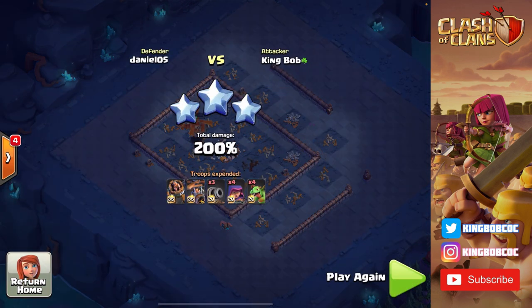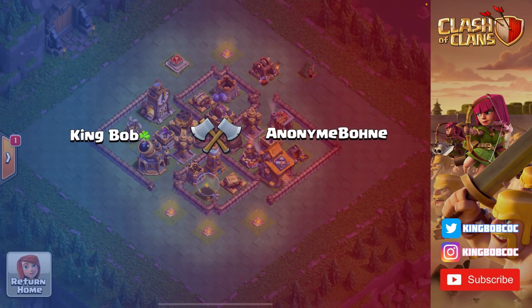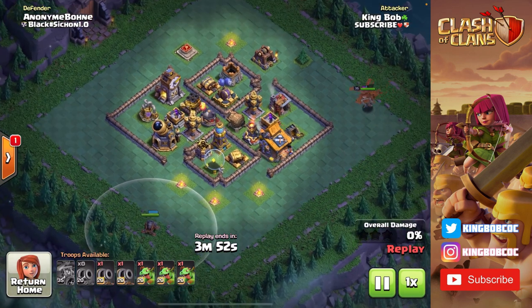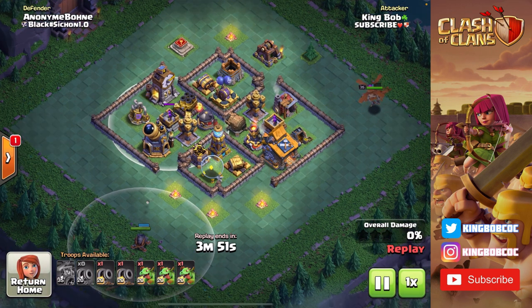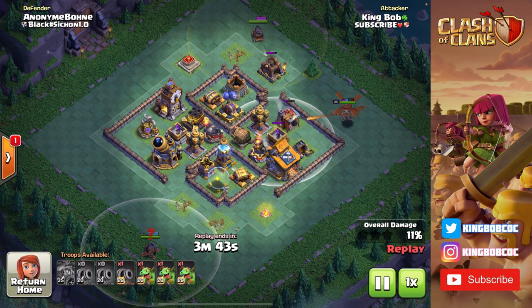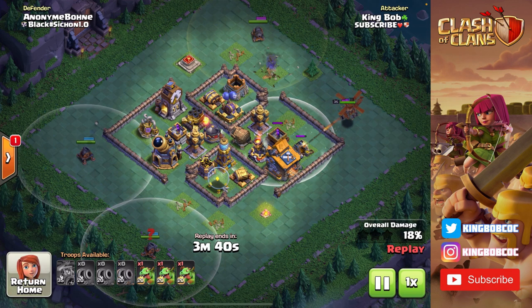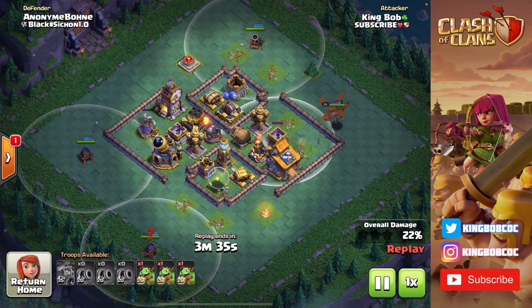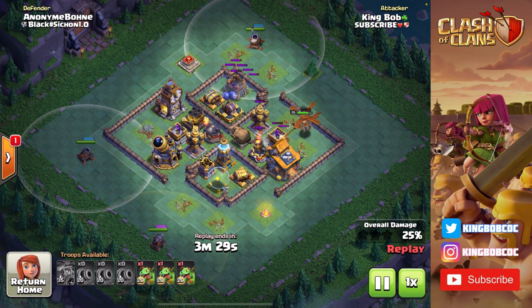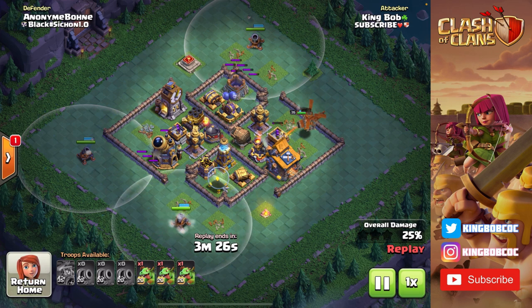Cannon carts are so strong especially when you pair them with baby dragons or archers. Let's see one more attack — I saved the best for last. We're up against this next guy, and just like that first base he's got some low-targeting archer towers. I'm going to take advantage of that with cannon carts. Notice on the right side the only air defense he has is this archer tower, so I'm deploying my battle copter to snipe it out — it will beat it in a 1v1 — then go deeper to take down this lava launcher and giant cannon.